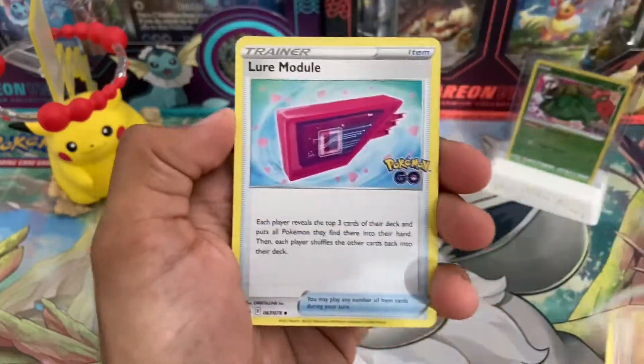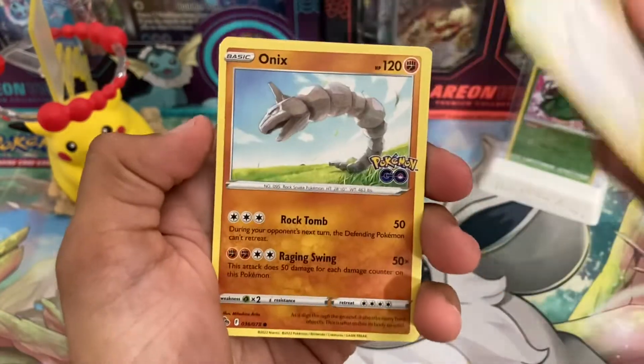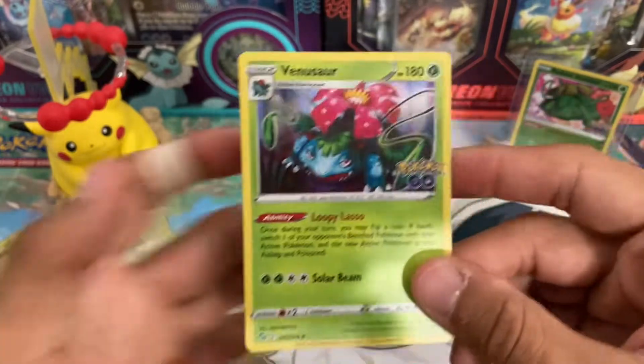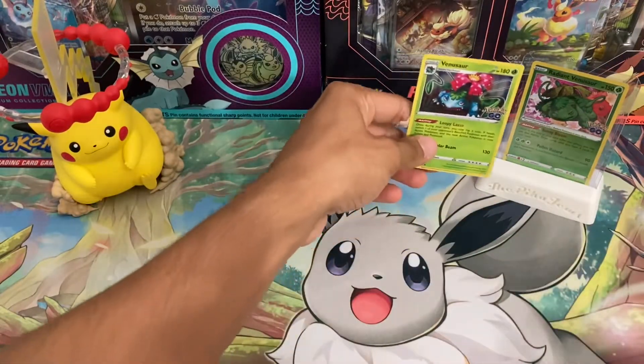Fire Energy. Charmeleon. Lure Module. Eridose. Meltan — would also be nice to get one more hit today. Pidove. Onyx. Windpot Reverse Hollow. And Venusaur Hollow. We did get a Radiant Venusaur in one of our previous openings.